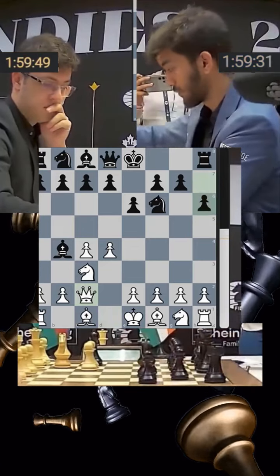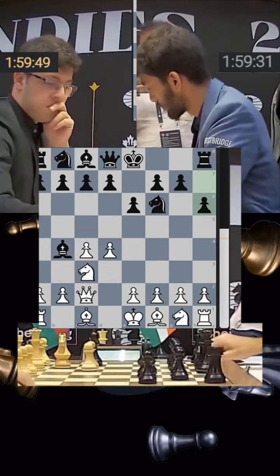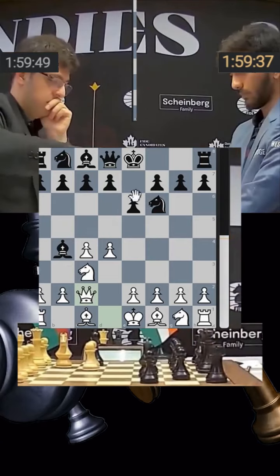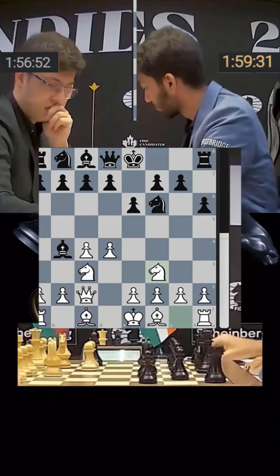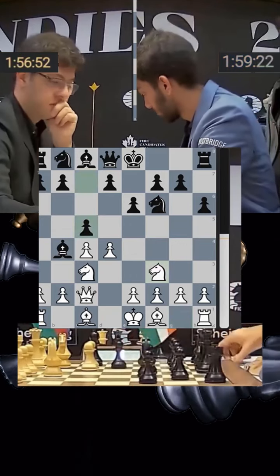Gukesh comes up with the new idea h6 — this is not a very common move in this position. There are so many moves that black does: d5, c5, b6, castles — but h6 is not one of them. Nijat thinks for three minutes and brings his knight out to f3.